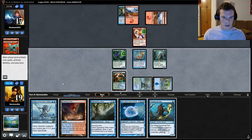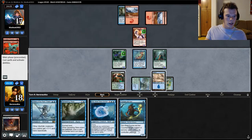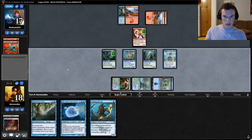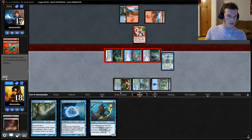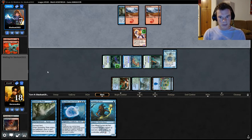So they don't have a Bolt, or at least they weren't going to use it right there. That means we can at least play Master of the Pearl Trident and definitely get in for a big chunk of damage right now. And now we're representing Lethal, unless they kill the Master of the Pearl Trident — which I'm sure they probably have the ability to.